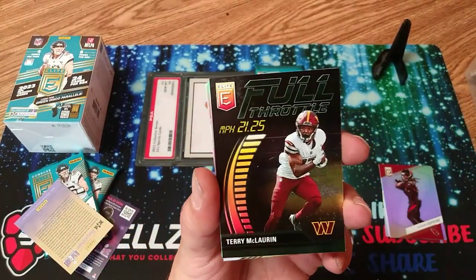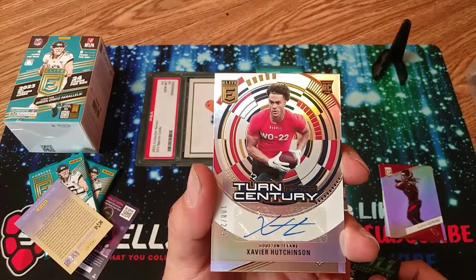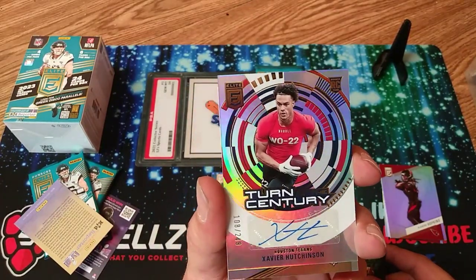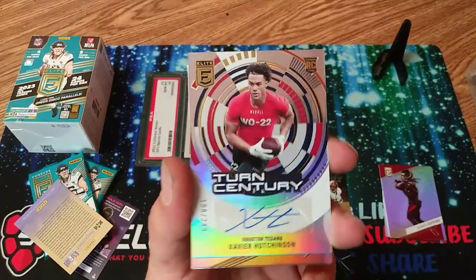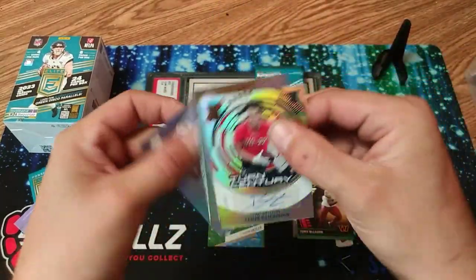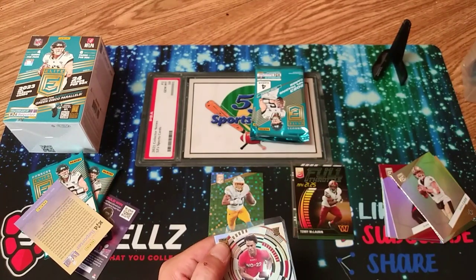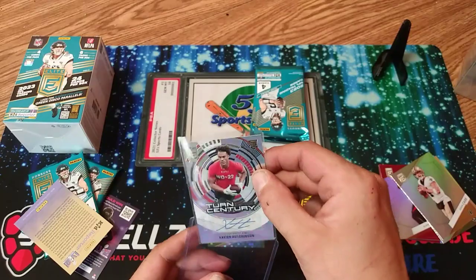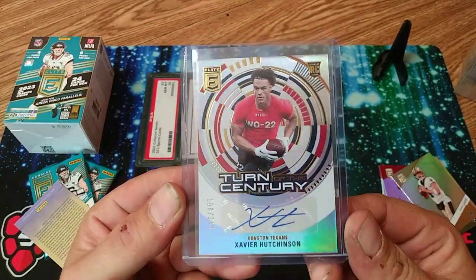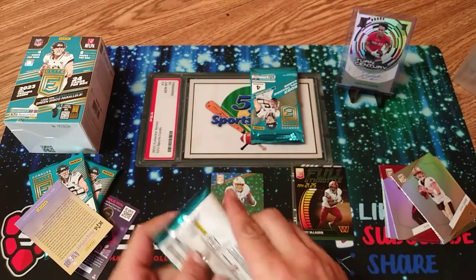Still backwards, so I guess we'll just do it all goofy. Got a green Terry McLaurin Full Throttle. Xavier Hutchinson rookie autograph, numbered to 249. Look at that! Elite's pretty good. If you're a Houston Texans fan, let me know if he's any good. Xavier Hutchinson, wide receiver, number 22. That one will probably be up on eBay — if you're watching the video and you're a Houston Texans fan, you might have a shot at buying that card. Got a numbered auto rookie.